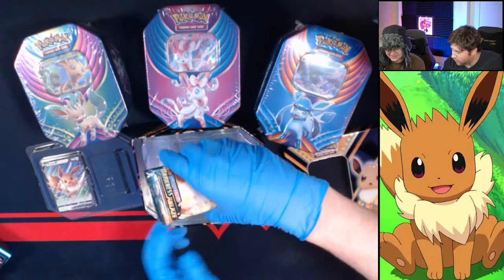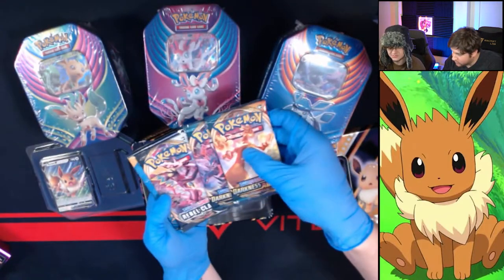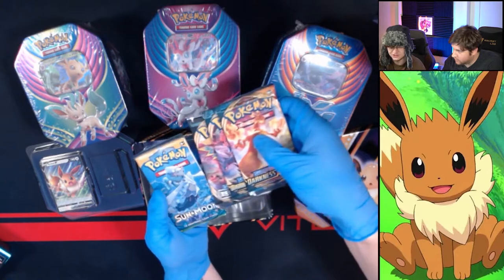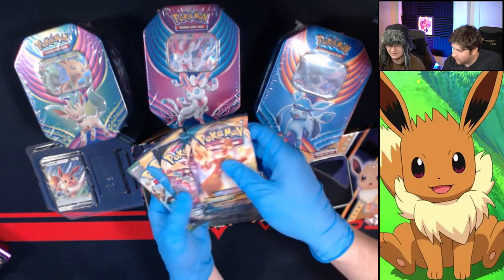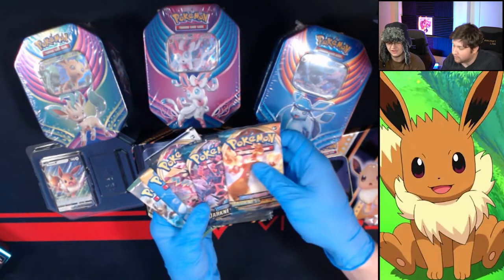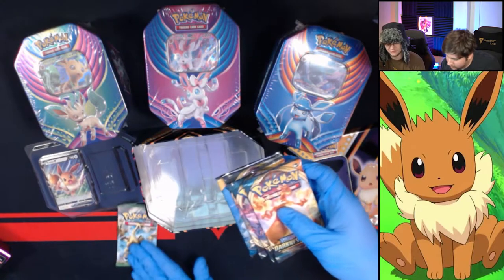It comes with Darkness Ablaze. What all comes in here? We got Darkness Ablaze, Rebel Clash, Sun Moon, and Fates Collide. I have not had a chance to open any of Fates Collide yet, so that's pretty exciting.